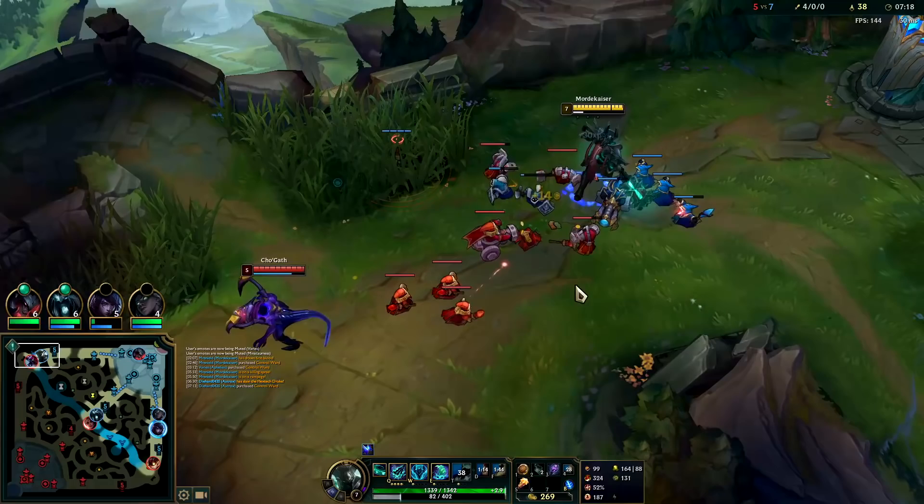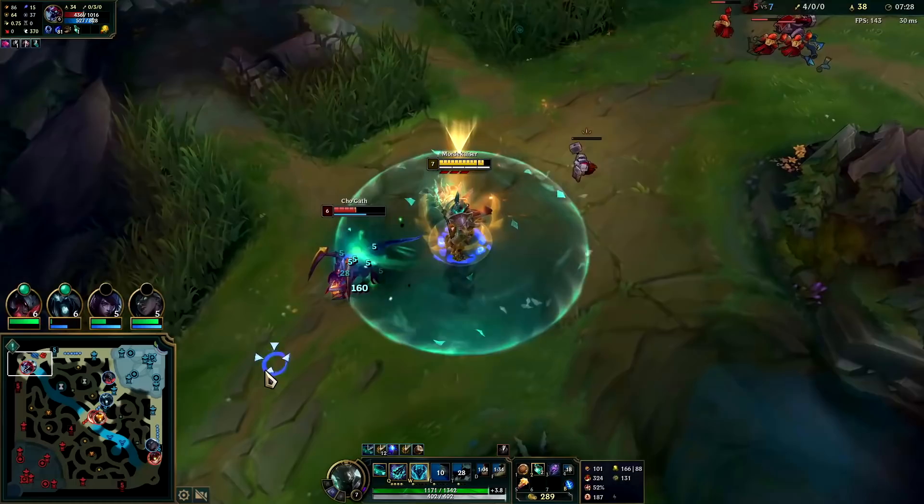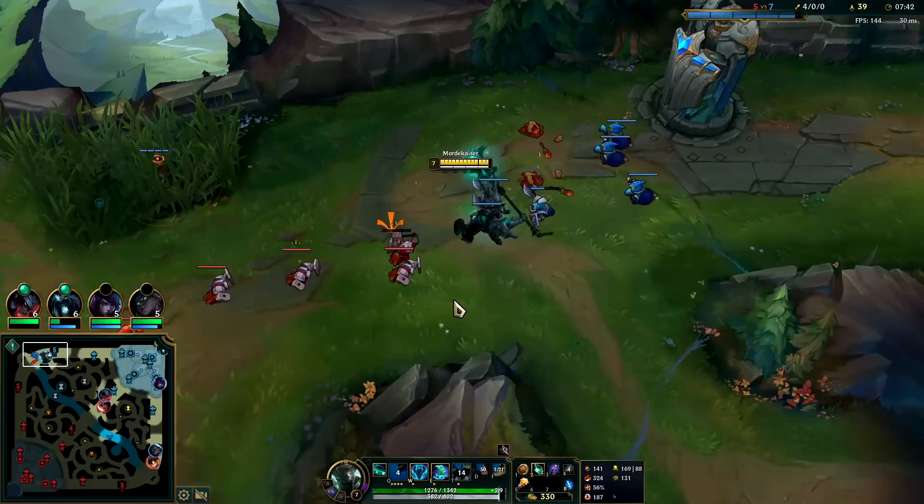He's in a tough spot — it's not easy to max range farm with Cho'Gath Q, you have to use just the sliver of the circle. We caught him when he's going in for his auto attack. I think he just misplaced his Q — maybe he's just trying to shove wave. We missed out on XP from the cannon but we'll at least get XP from these guys and some of the gold.